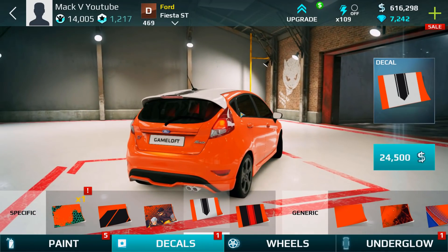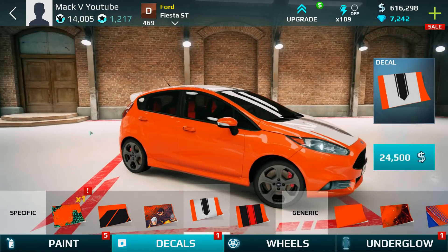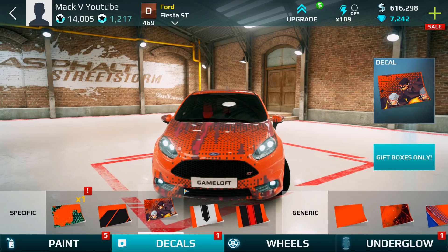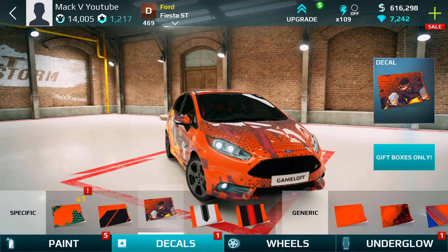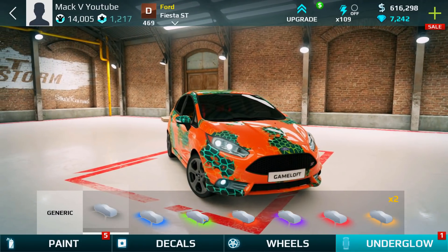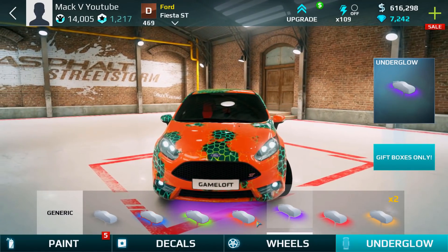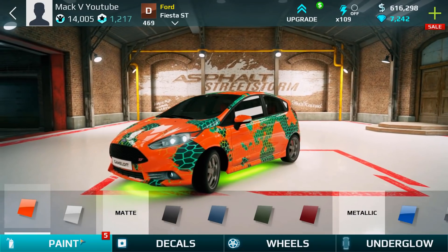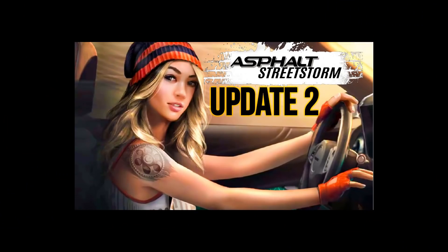Checking out the customization area - there were no real changes I noticed other than the underglow. The underglow now shows you all the different color variants available, even ones you don't own, which is pretty cool. It just says 'gift boxes only' when you click on them, but at least you can see them all and know if you have everything. I'd like to see them add more rims in the future. Hope you guys enjoyed the video - like, comment and subscribe!